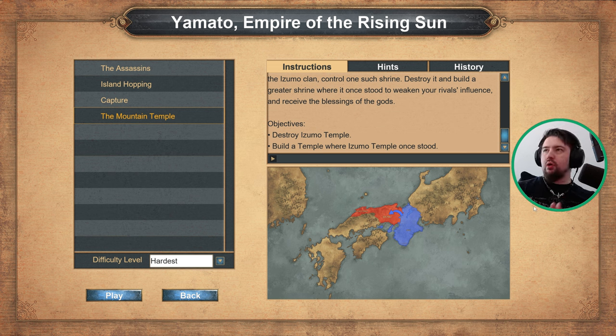Alrighty folks, hello and welcome back to the Yamato Empire: The Rising Sun campaign. We are on mission 4, the Mountain Temple. This is actually one of the more challenging missions in this campaign. Essentially we need to destroy the Izumo Temple and replace it with our own. Let's begin.